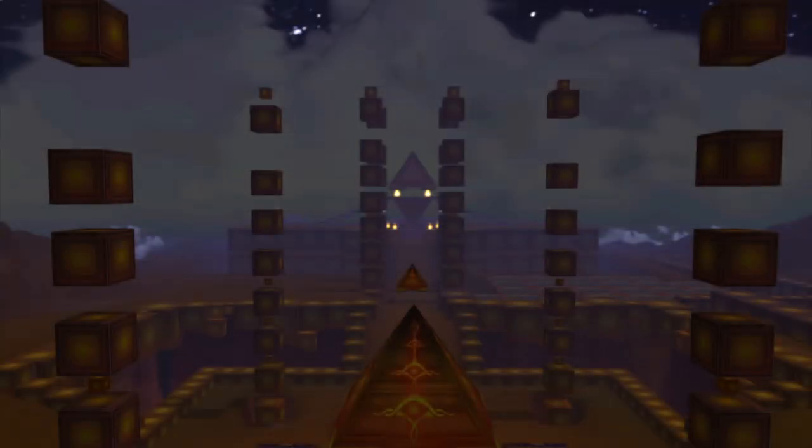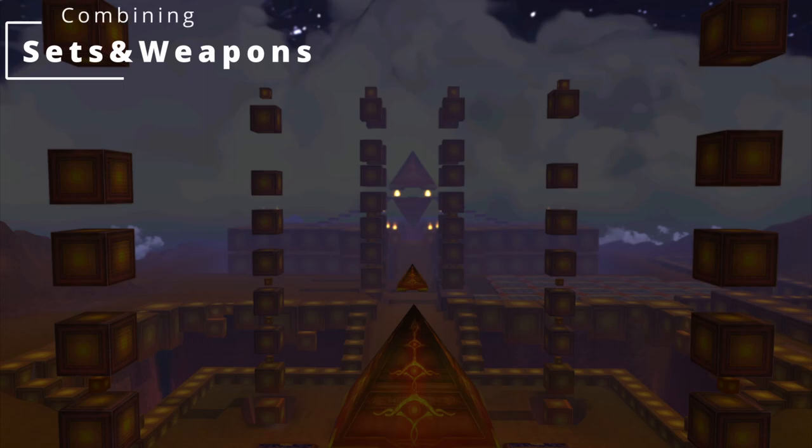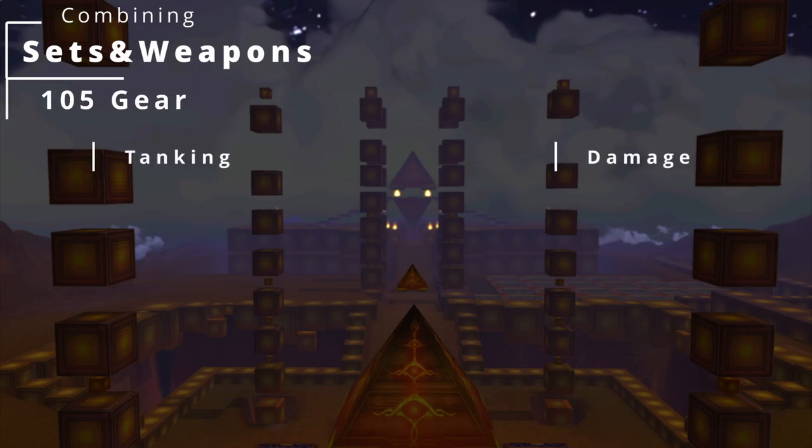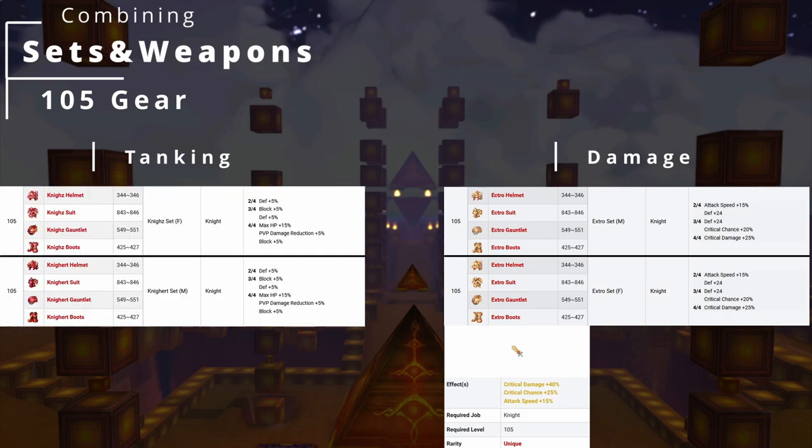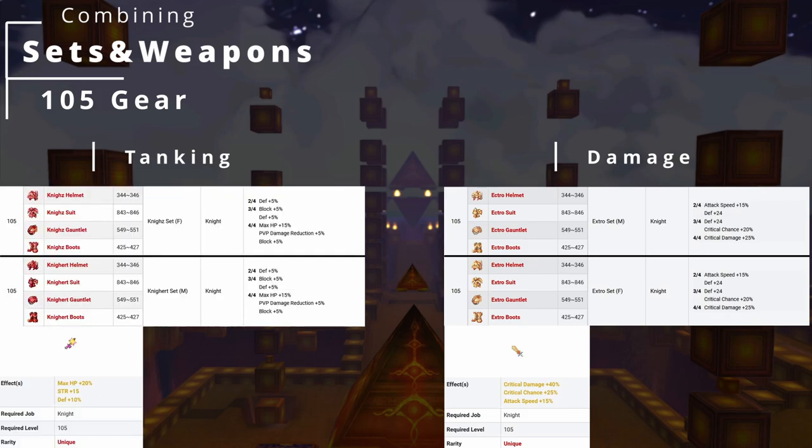Now let's have a look at how to combine sets with weapons. After reaching level 105 you don't have to consider much really — you pick the weapon and the set with the best bonus for your chosen role. Level 105 sets and weapons come in two versions: one for tanking and one for damage. But below that it's not always the best choice to go for the highest gear you can wear at the moment. The 1-on-1 knight at level 105 would wear the combination of the Extra set and the Legendary Greatsword because these items grant the best bonus for high damage output. The AOE knight would wear the Naiot set with the Legendary Big Axe to max out health and defense to withstand a lot of enemies, giants and even bosses.